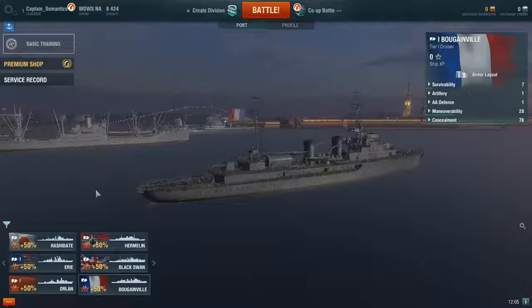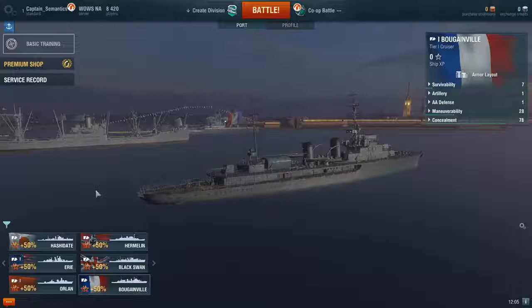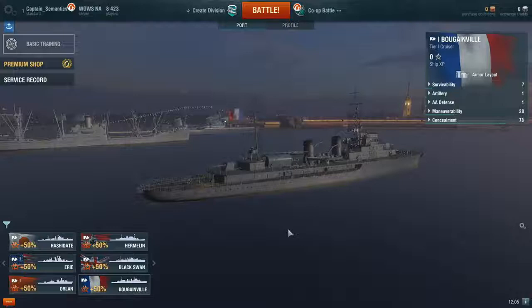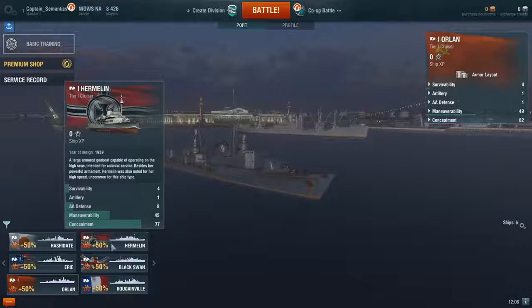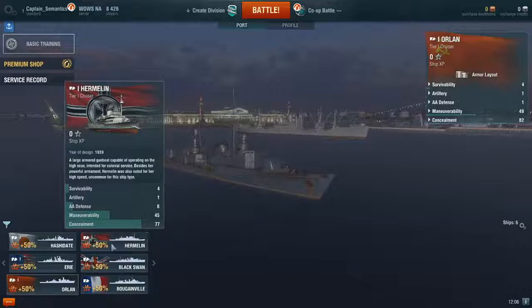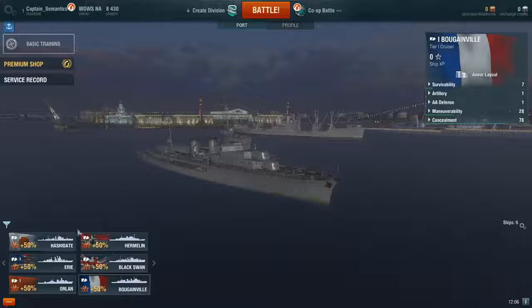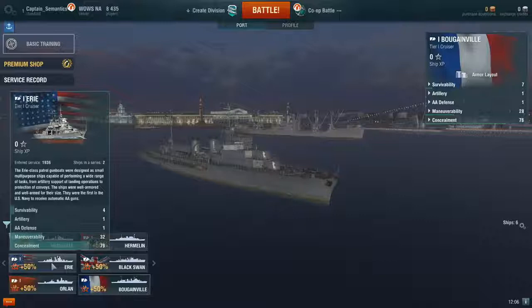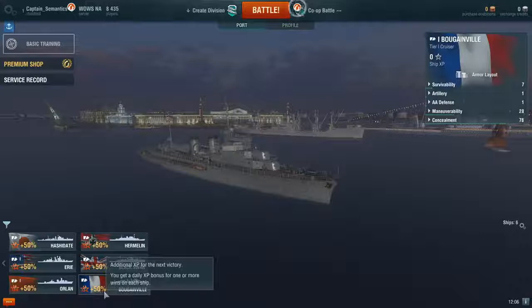One thing you need to do when you first start off is decide which of the ship lines you're going to go up. As a brand new captain, you don't have very many extra port slots, and you need a port slot to get each new ship. We have the Japanese line, the US line, Russian, German, British, and French. If you're willing to drive a battleship, that's going to limit you to the US, Japanese, German, and British. Destroyers is going to be everybody except Brits and French. Carriers are currently only under the Japanese and the US. Everybody has cruisers though.